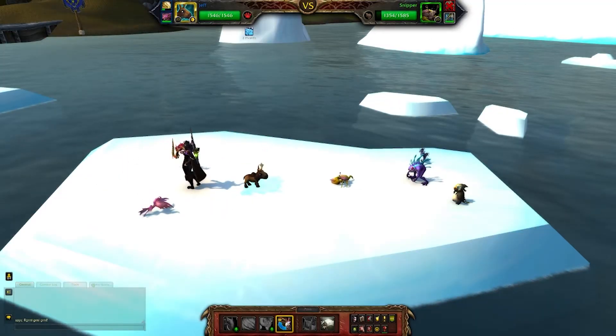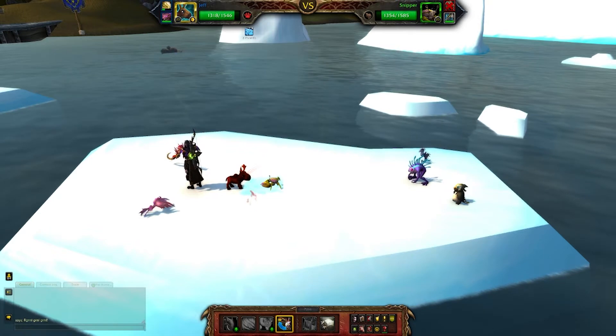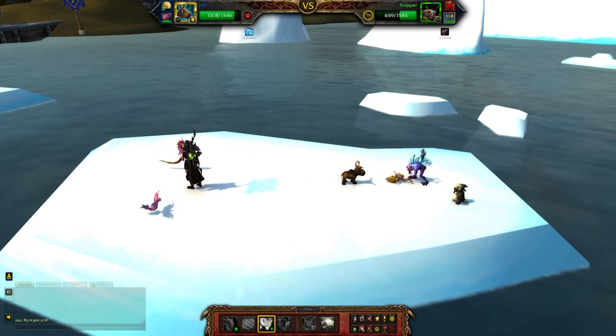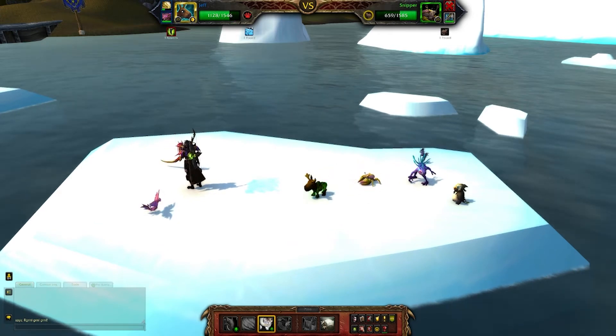Your next task is to defeat a battle pet trainer. They will have two aquatic pets and one critter. I suggest bringing one pet with a beast type ability and two with flying abilities.